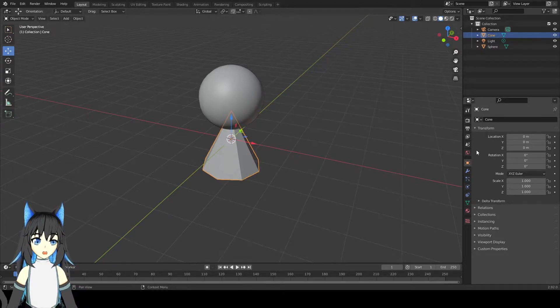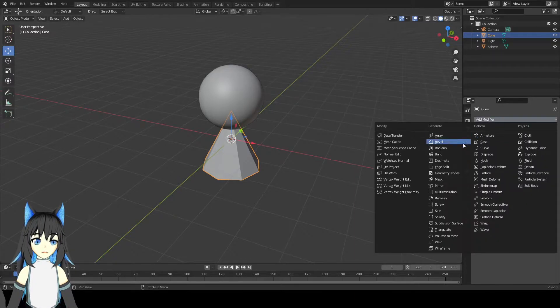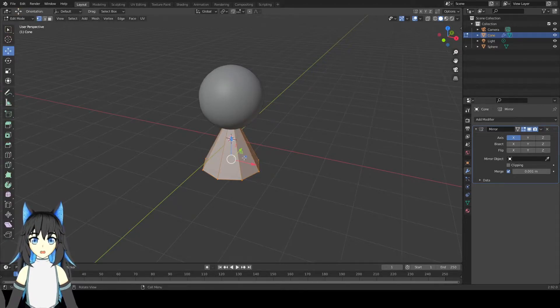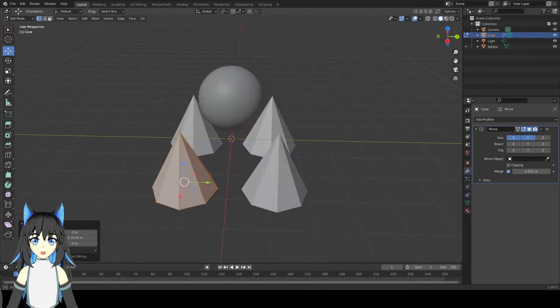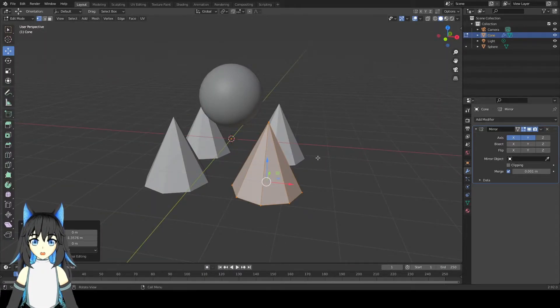With this, I'll use the add modifier — the spanner thing. Add modifier, put the mirror. Then go to edit mode and move it to the side, and press Y too to move to another side. That gives us 4 legs.